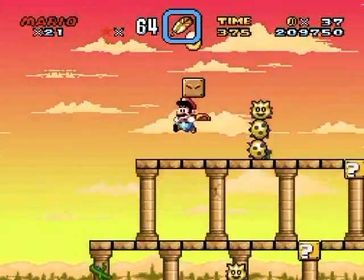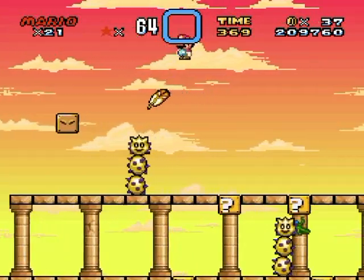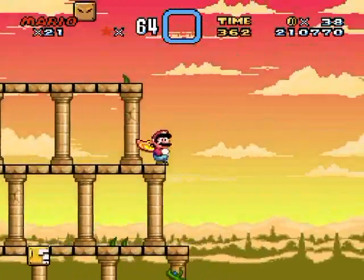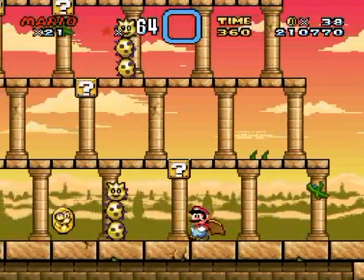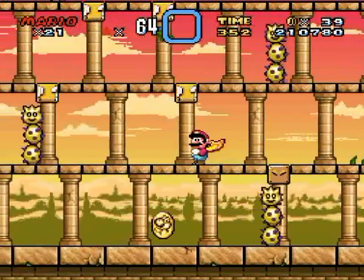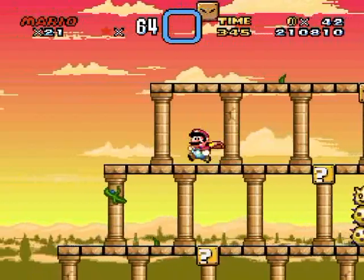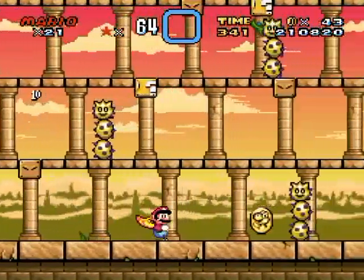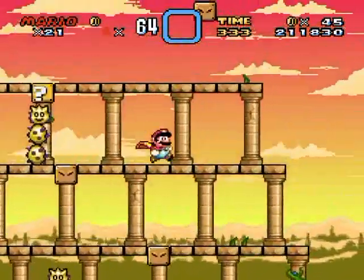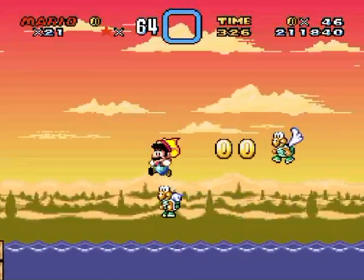And here's a Pokey - they're only three high on here but they can be five high, so you might need to look out for those kinds if you come across them because they're much harder to jump over. I'm not really sure if there's anything worth getting in these boxes - never really bothered to check. Well there's a dragon coin I guess, but there's really nothing there so I'm glad I never checked.